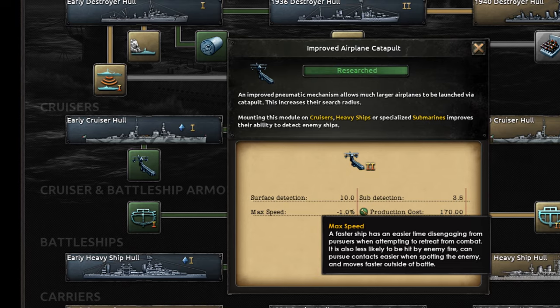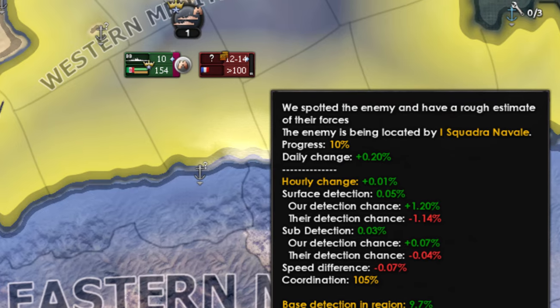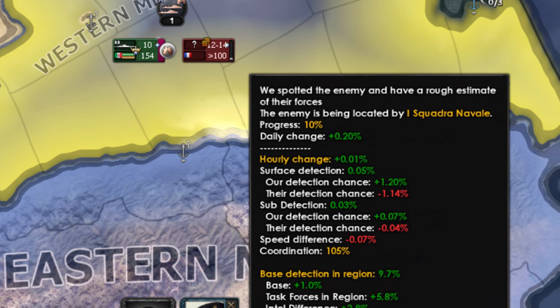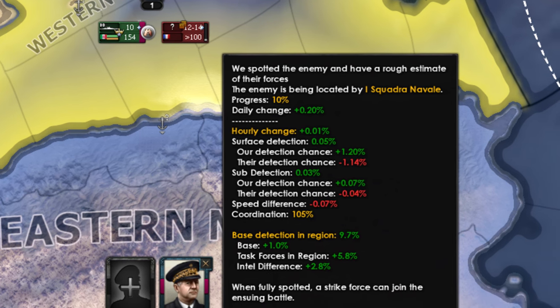Plane catapults are a tech you will get separately, and it's very useful. These allow you to put scout planes on your ships, which can be huge for spotting fleets first — giving you a big advantage — as well as detecting ships and hitting them better. It's worth making a light cruiser with nothing but these in order to get the advantage by spotting an enemy fleet first.